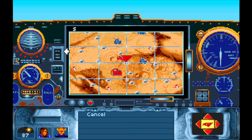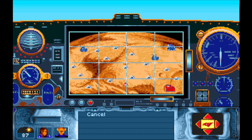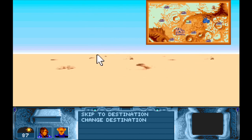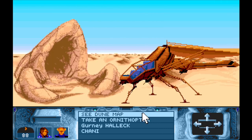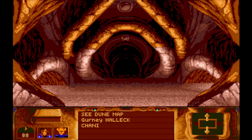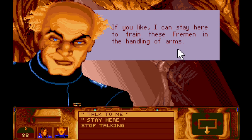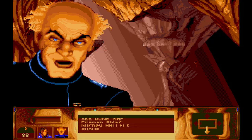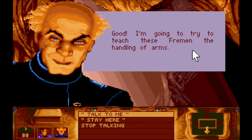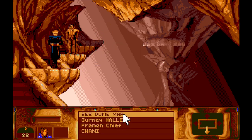Let's take Gurney to this place and have it kind of as a training camp for any recruits we need. Gurney says: 'If you like, I could stay here to train these Fremen in the handling of arms.' I think that's a great idea. The Fremen chief says they're learning quickly - efficient army, great.